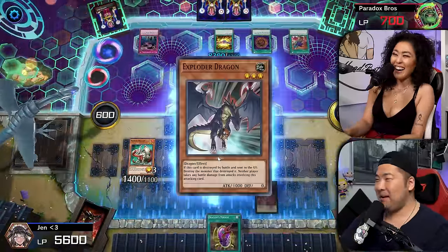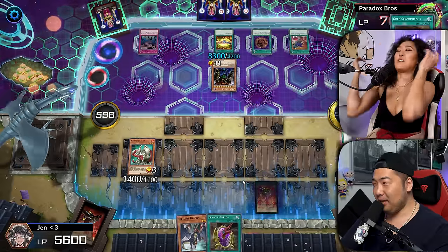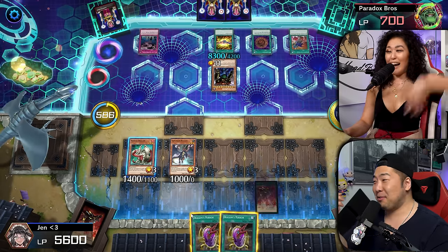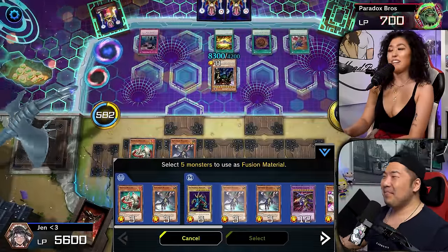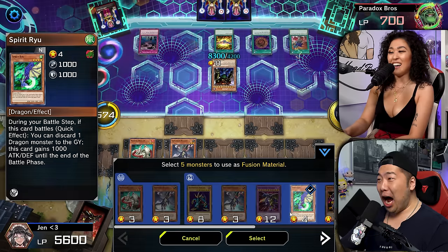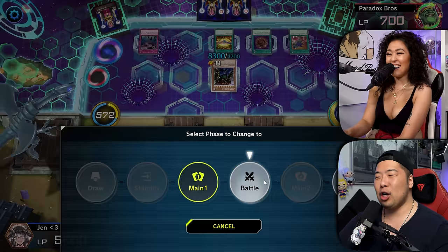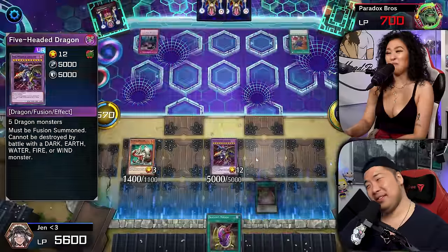I did all that screaming for no reason. Oh snap! Are you serious? I'm gonna summon my Exploder Dragon, and then my Dragon Spanx! Alright guys, count with me — one, two, three, four, and five! The Five-Headed Dragon! Oh my gosh, I don't know if this is gonna be possible. We're on turn 24. That is unfortunate. Boys, what an epic game one — we will unfortunately have to see you in game two.